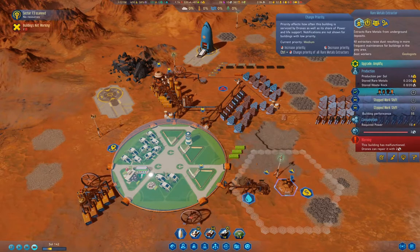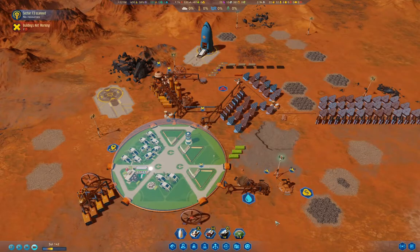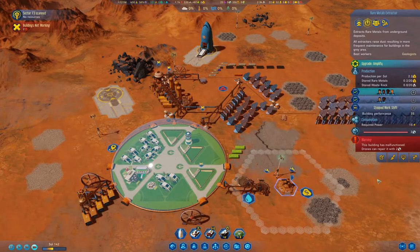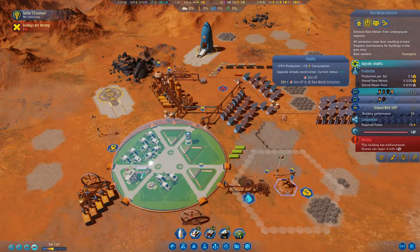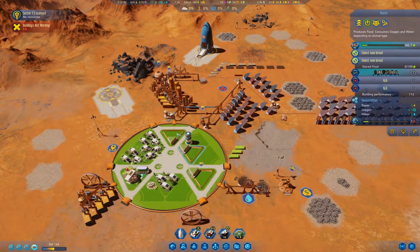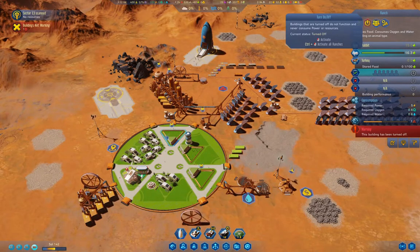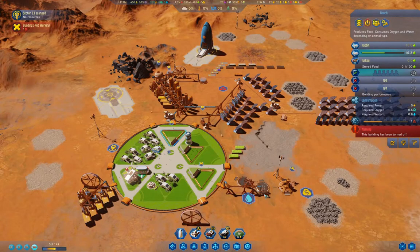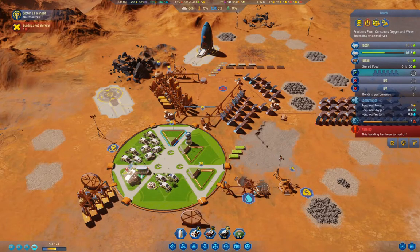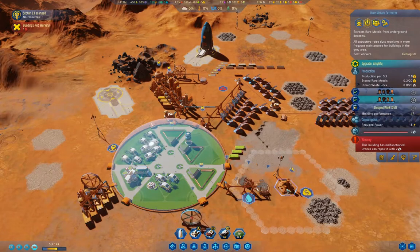We'll open up a second shift there. We've got way more food than we need, so let's turn one of the ranches off again. We can survive for quite a while on the food we have.